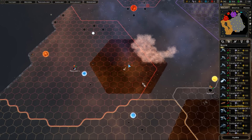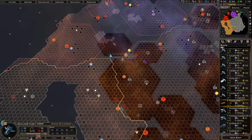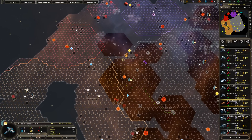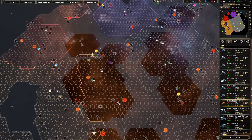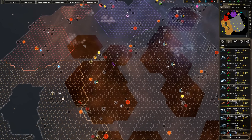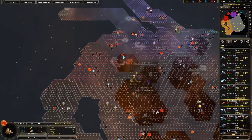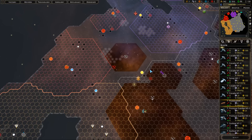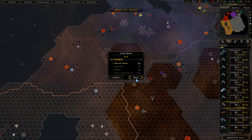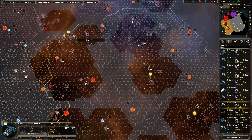The Ravager over here is trying to intercept one of our scouts. We can load up another one of these transport ships to send out, so we'll do that.